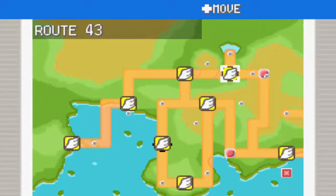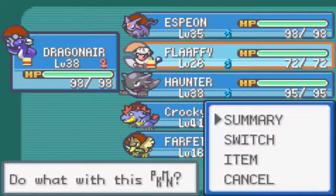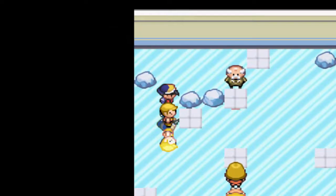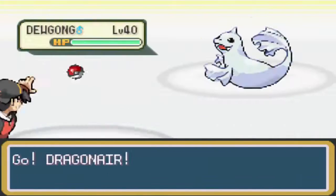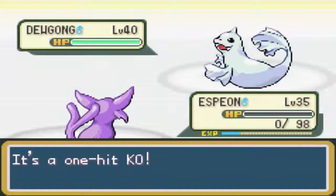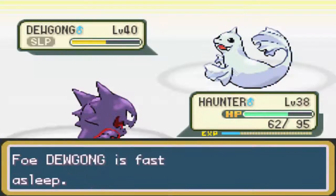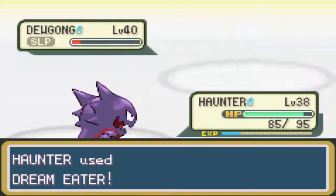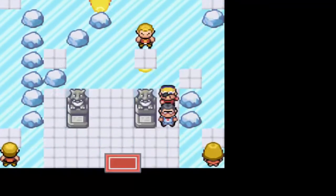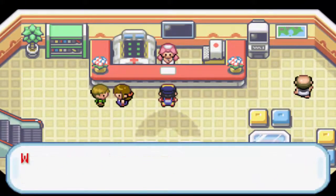Fluffy still needs to level up — I should still have the EXP Share on it. I do indeed. Let's go Espeon. It hit me with a Sheer Cold — a one-hit KO move! Ouch. Hypnosis, then Dream Eater — there we go, that'll do. Let's heal up and now we've got to make our way to the gym leader.